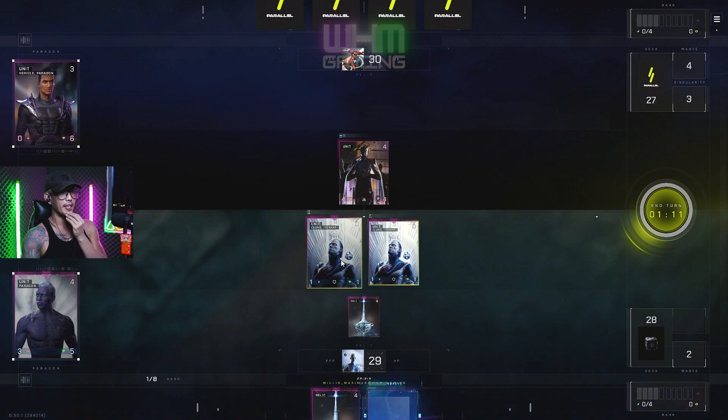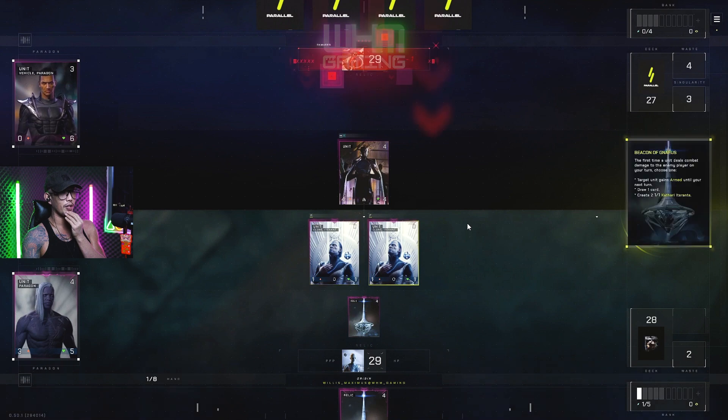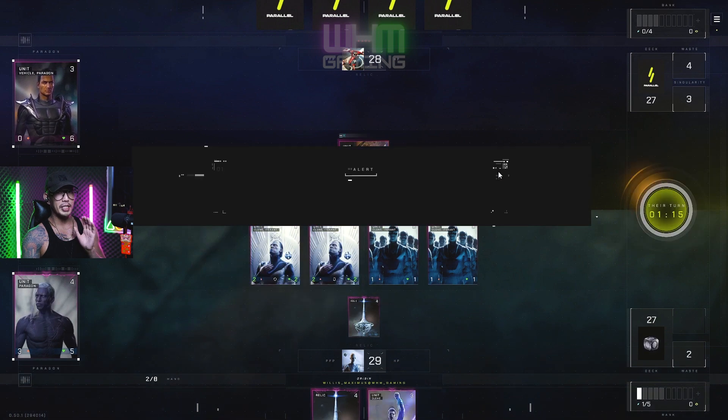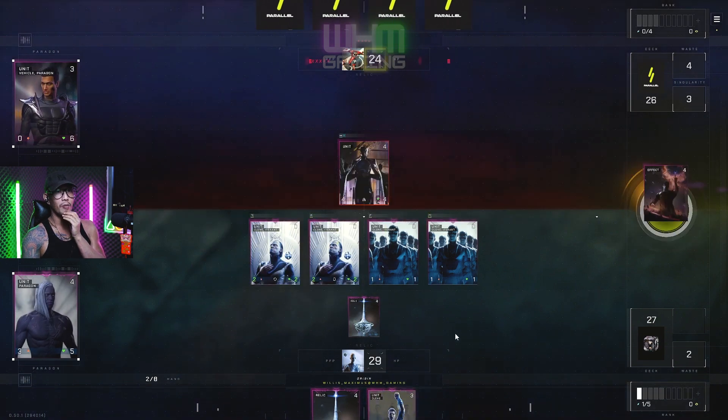Drop down one first, gonna bank that guy, he's gonna defend, buff these guys up. Get some more clones as well with that one relic. Now I'm really hoping I can pull this off — double relics, double trouble, should be double mount clones as well.